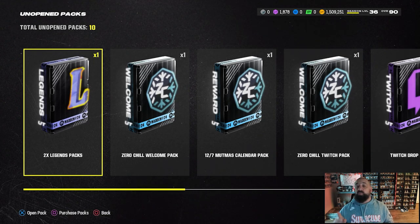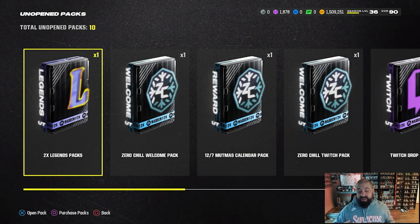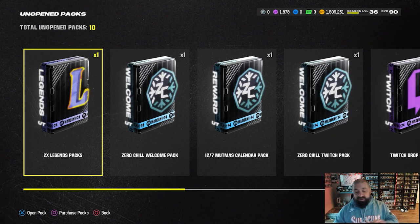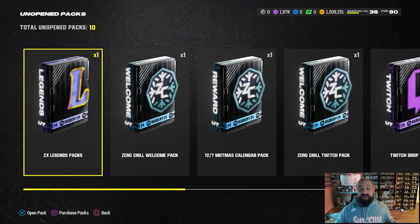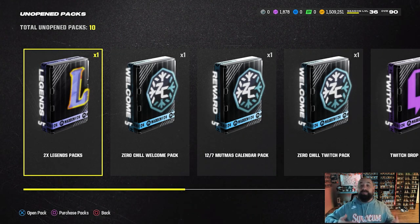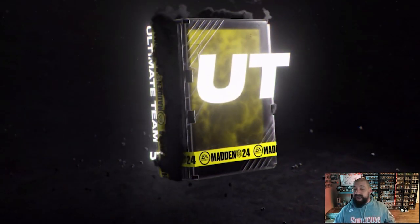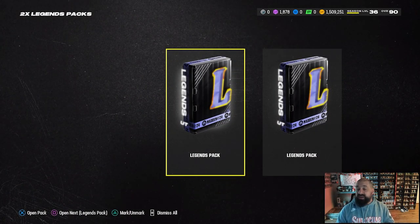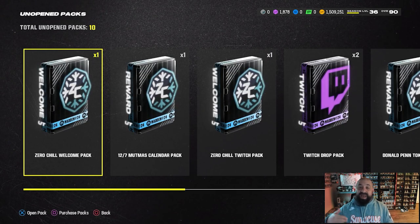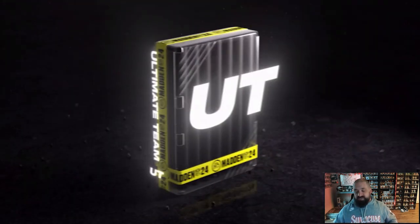Let's start with the double legend pack — this is the level 27 reward from the competitive pass. Remember we used to get a full free legend from this, which is definitely the better option. I'm still really mad at EA for removing that. I really hope on the next competitive pass they bring it back. It is Legend Saturday though — we got a Gary Anderson LTD in packs right now, Ed "Too Tall" Jones, and Andre Reid in there as a full 93 overall legend.